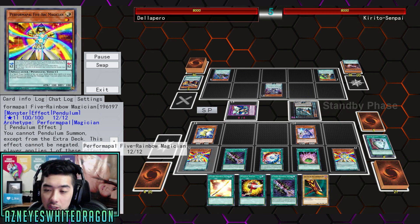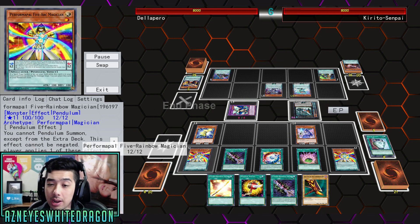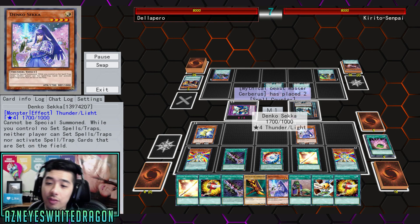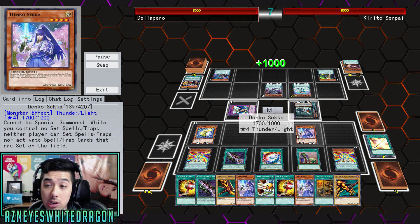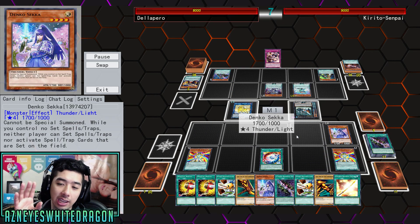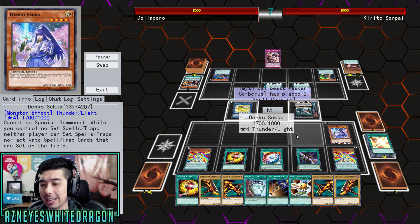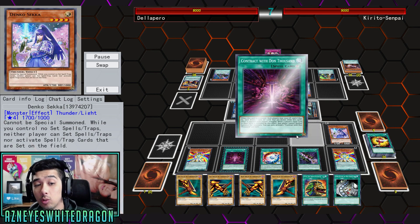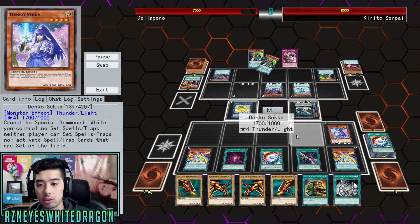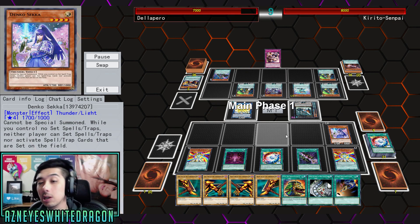What you could tactically do is if you happen to negate Sekka's effect — and remember, this is stopping the effect from activating, there are still continuous effects that would apply — if you were to negate Sekka's effect and then set multiple back row, it would not actually work because you also have to control no set spell or traps yourself. You could use Anti-Spell Fragrance if you activated Temple of the Kings first. Then, if you really wanted to, you could lock your opponent out of spells as well. At that point, you lock them out of spells, all monster effects, nothing can attack, and traps because they can't set cards. Then you have a more unbeatable lockdown.